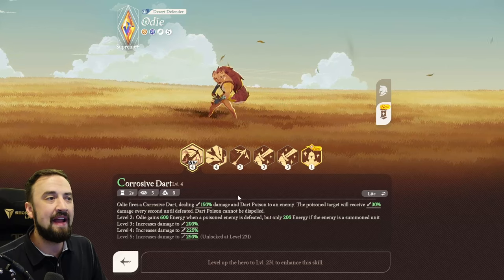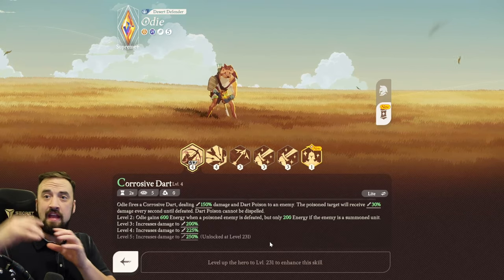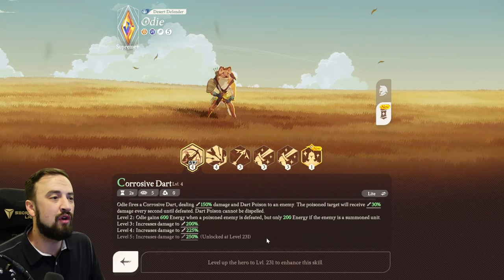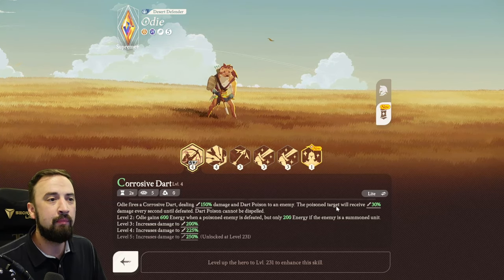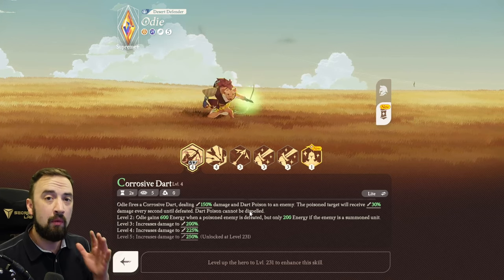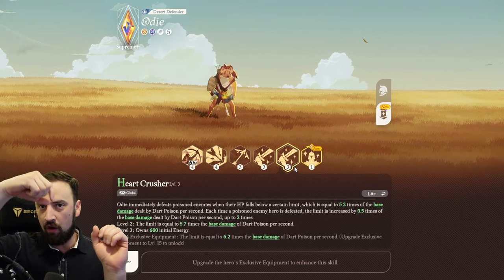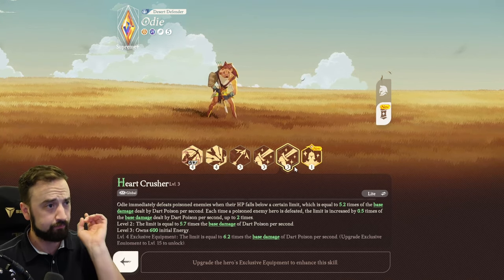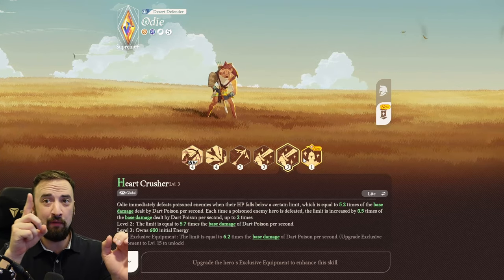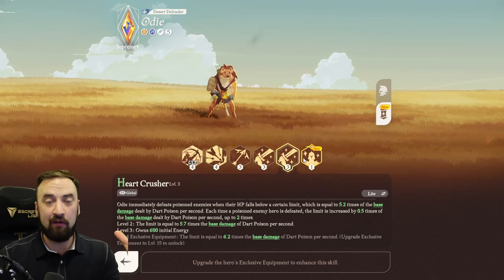Heart Crusher allows him to execute enemies below a certain threshold, which is determined by his corrosive dart. His ultimate is a snake-looking poison that deals 150% damage and dart poison to an enemy. The poison target receives 30% damage every second until defeated, and dart poison cannot be dispelled. When you unlock Heart Crusher, you'll see a little arrow on enemies' HP bars, and once they drop below that, the snake will bite their head off and execute them.